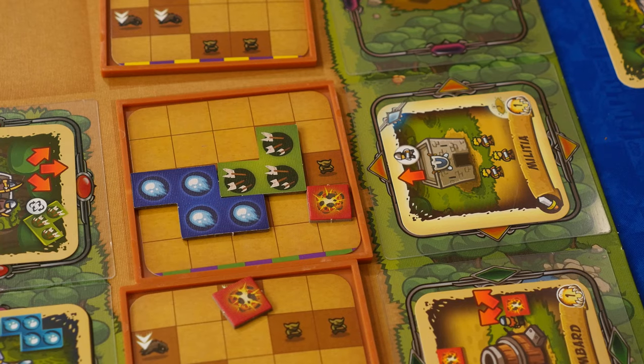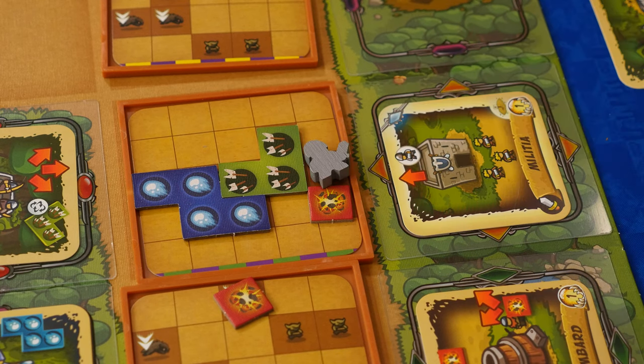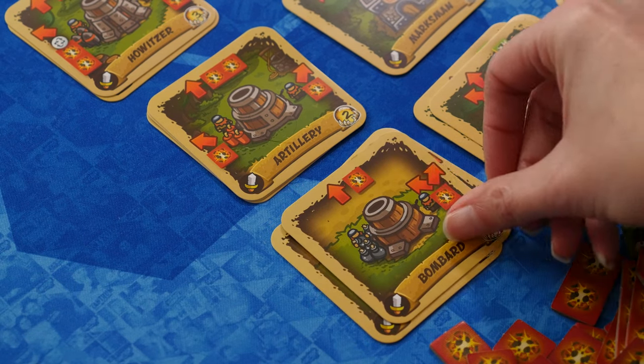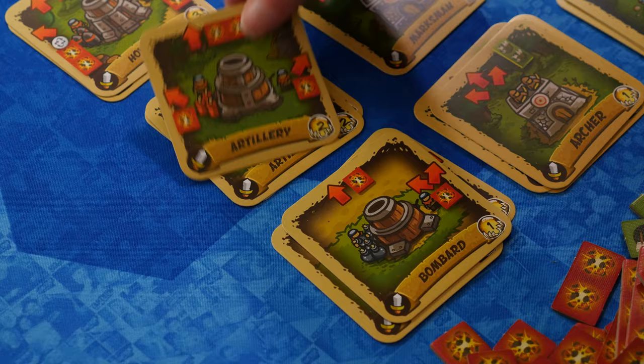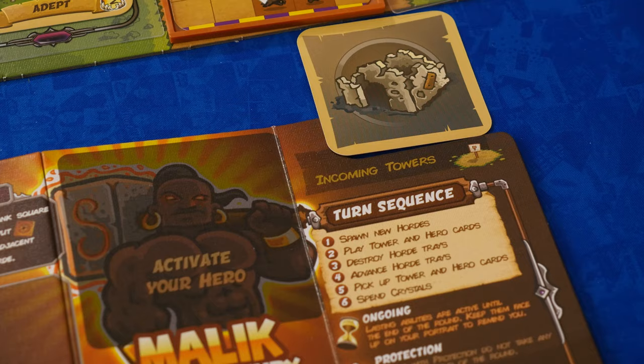Soldier towers don't put out damage tiles. Instead, you place soldier meeples onto enemies. If you have any tower cards you don't want to play this round, you can pass them to another player. These cards won't be available to play this round, but it's still an important action because you get to upgrade the card before you pass it. You return the card from your hand to the tower supply, then take the next level of that type of tower and place it face down in another player's incoming tower slot.